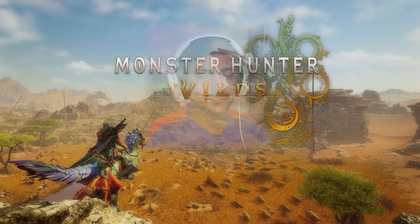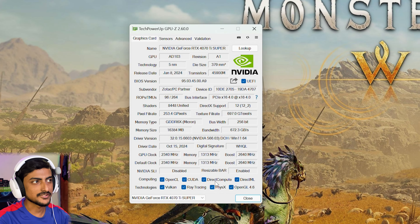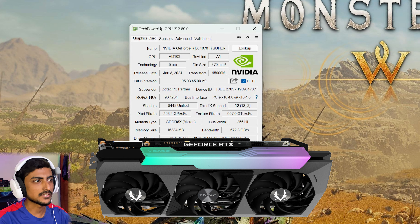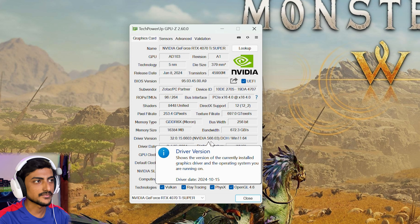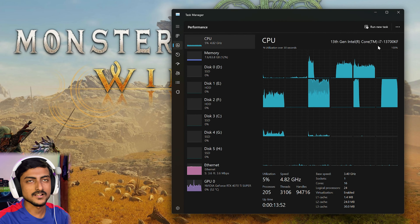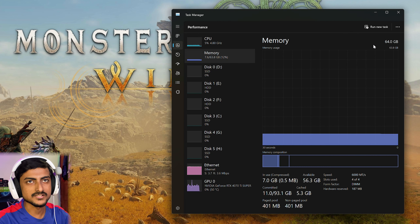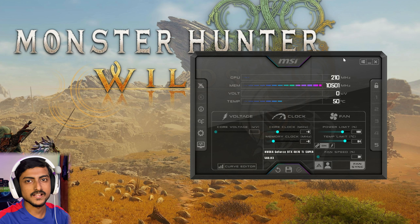Welcome back. In this video we are testing the GeForce RTX 4070 Ti Super in the Monster Hunter Wilds beta. The card is the Zotac AMP Hollow model. We're on the latest Nvidia driver 566.03 with Resizable BAR enabled in BIOS. The CPU is the Intel Core i7-13700KF, 64GB of DDR5 CL36 6000MHz RAM, and no overclocks applied in MSI Afterburner — everything is stock.